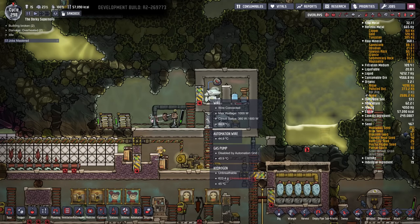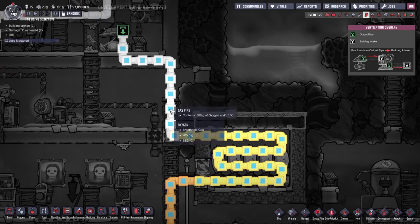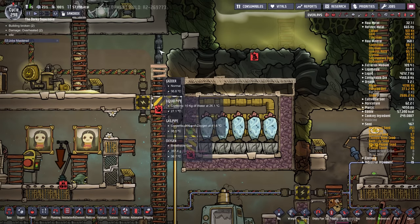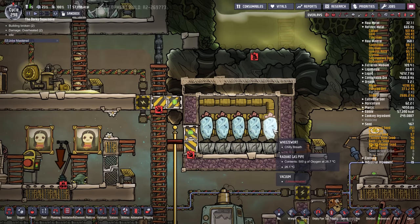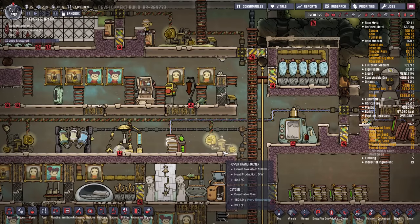The one challenge with these oxygen production rooms is that they produce a fair amount of heat — the gas coming out is at 40 degrees Celsius, which is too hot to pump directly into your colony as it'll overheat your farms. In this instance, I have the oxygen room built at the top of my colony and I cool the oxygen using radiant piping that snakes through a small chamber filled with wheeze warts. The oxygen enters the radiant gas piping at around 38 degrees Celsius, and by the time it snakes through the wheeze wart area it comes out at a comfortable 26.1 degrees — right within the ideal temperature range for plants and duplicants.